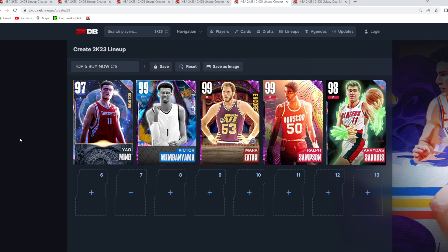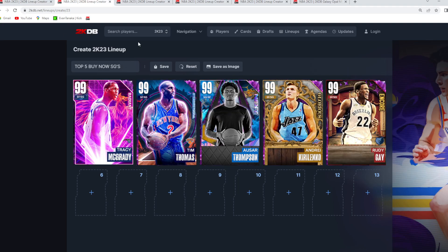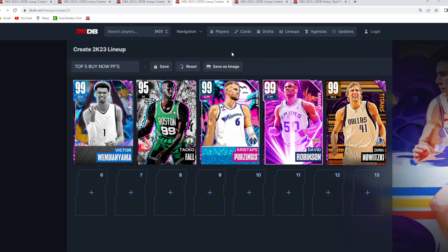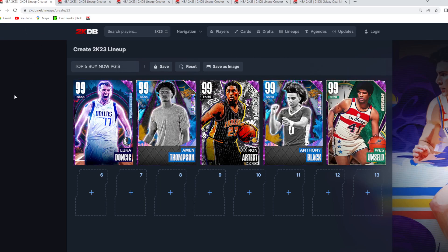So those are my top five buy now cards at each position: top five best buy now point guards, shooting guards, small forwards, power forwards, and centers. Let me know in the comments what you guys would change about my top fives, and I'll catch you in the next one.